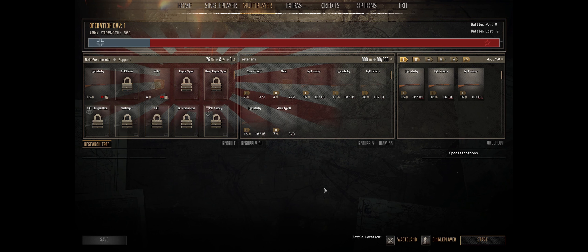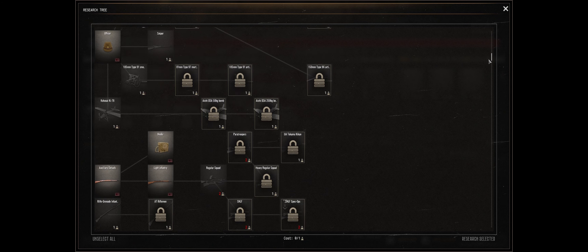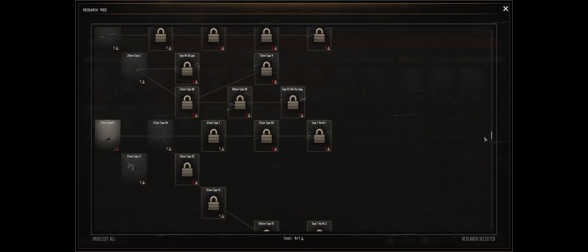Also, if you don't join him, we're no longer friends. Anyway, we'll get into our playthrough. We'll go through the research. We did unlock the Officer and Calling Stage 2, the Light Infantry and the Medic, and the Type 97 20mm Anti-Tank Guns.